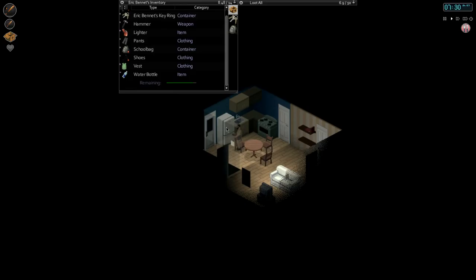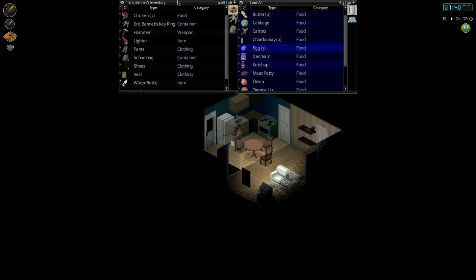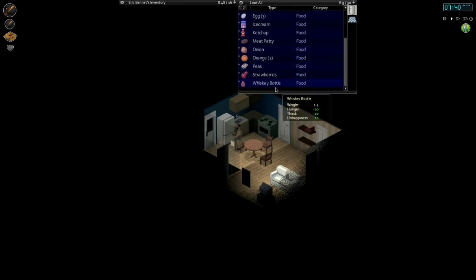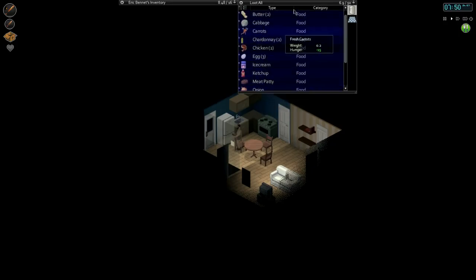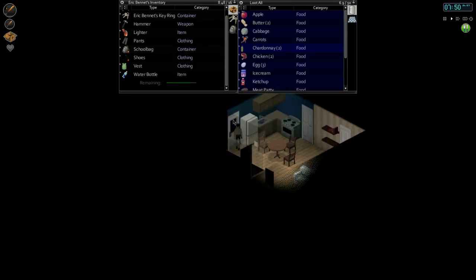We're a bit peckish, so let's see what we have to eat in the fridge here. I think we can eat a quarter of the chicken. Let's eat another quarter of the chicken. Very well fed. These blue things are keeping this stuff cold. Once we're out of power we're hooped, so we need to eat all these perishable items before the power runs out.